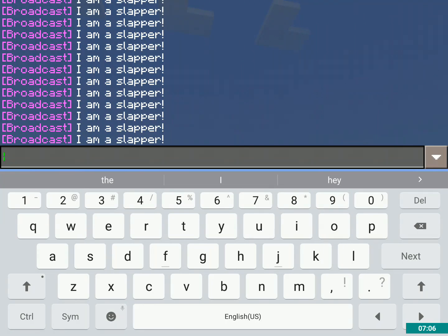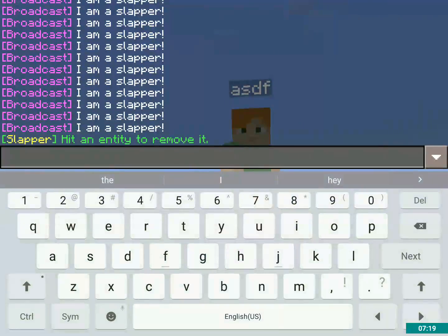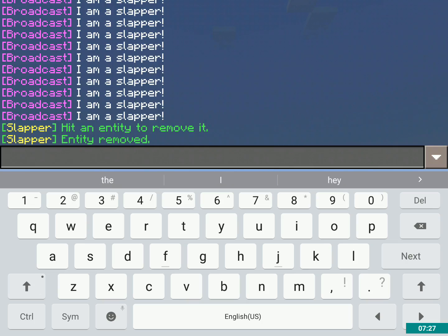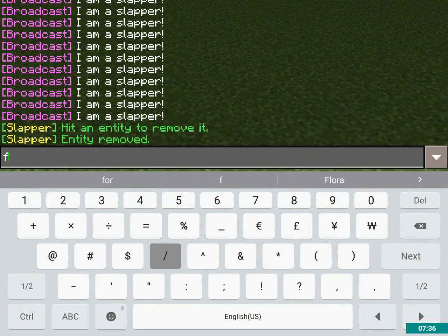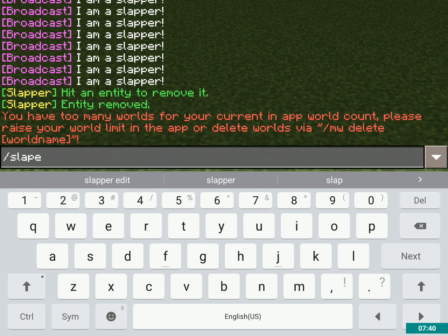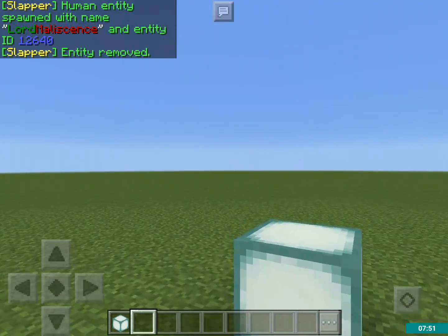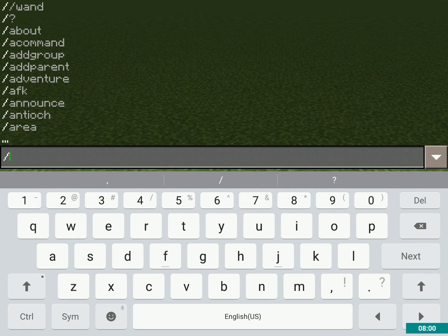If I want to remove a Slapper, I do /slapper remove and then the entity ID — 12616. Normally it just removes the hidden entity. You can also remove an entity by using the fist thing. Now that action has passed — the Slapper is removed.